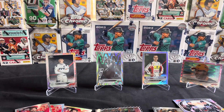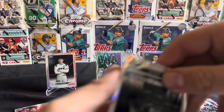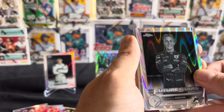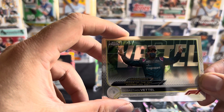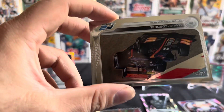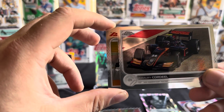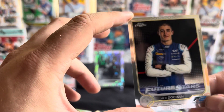Let's see if we get any last-pack magic here. We've actually got five Rave Wave variants with this box. We've got Liam Lawson Formula 2, Formula 2, and we've got Sebastian Vettel. We've got a Formula 2 guy there, Yuki Tsunoda, and rounded out we've got Jack Doohan Formula 2 Future Stars.